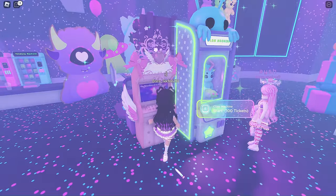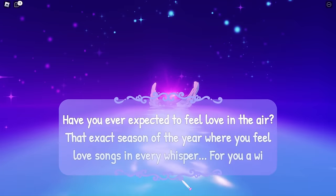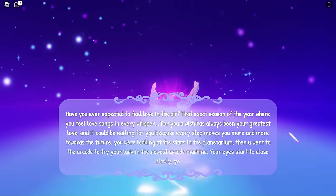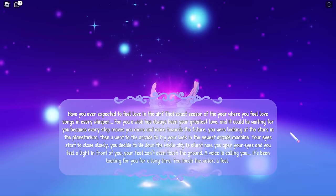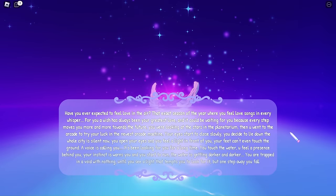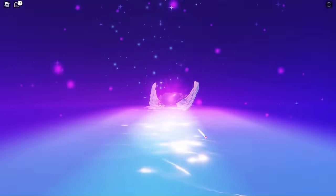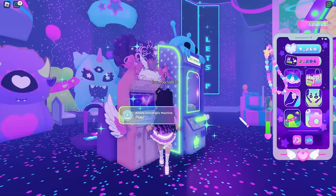We can now do the Amora Celestials machine - let's give it a try. It's kind of like the fountain in Royal High through which you get halos, except the timer is only 30 minutes. We didn't get a halo, but that's okay!